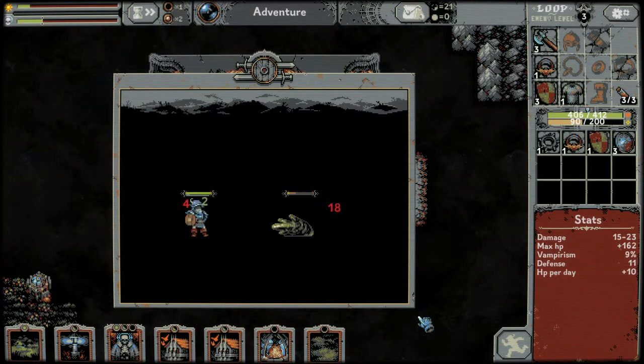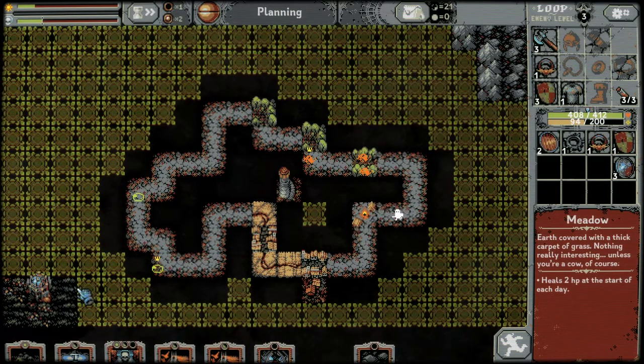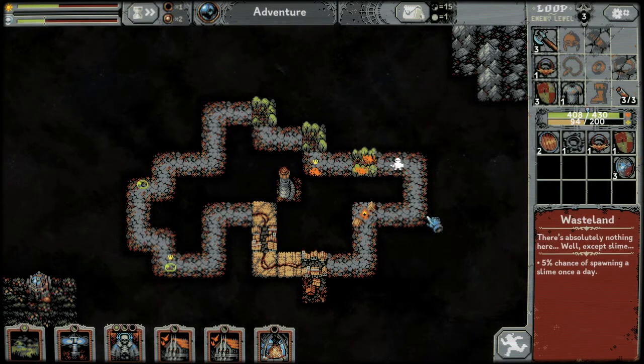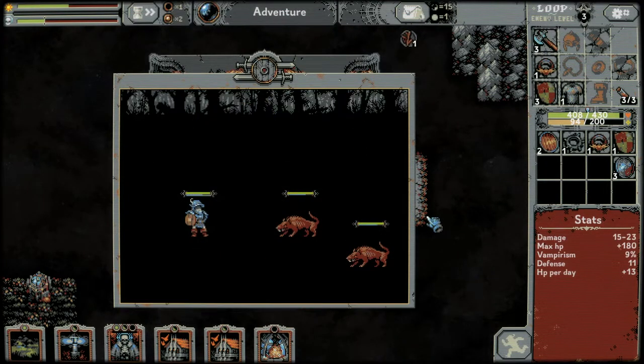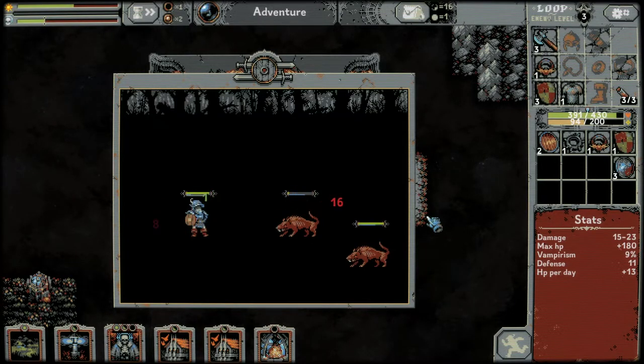We've also got a meadow and a second treasury already. Somebody said after I get the first big mountain — which we create up here all the time — to use rocks for the treasury as well, which makes total sense because I can't make two big mountains. I'm going to try and take that into account on this run.